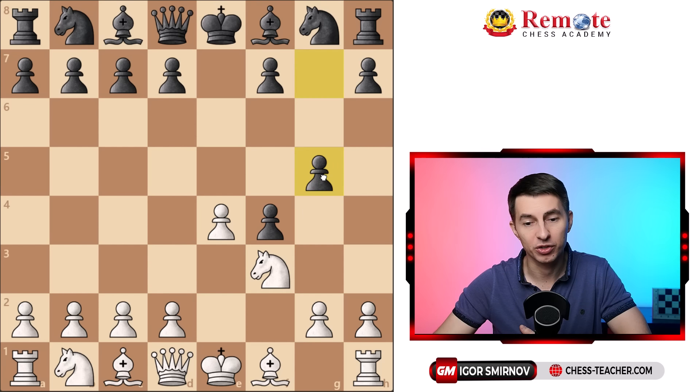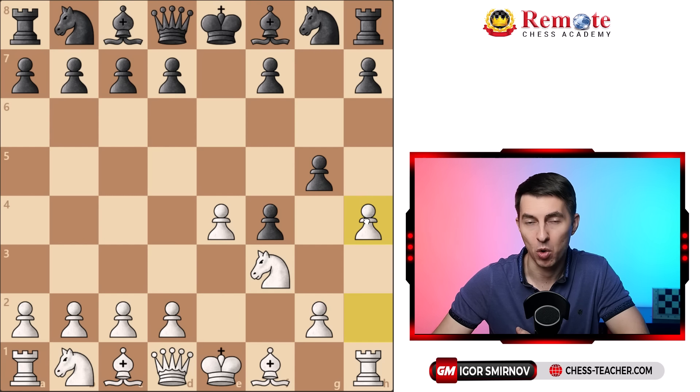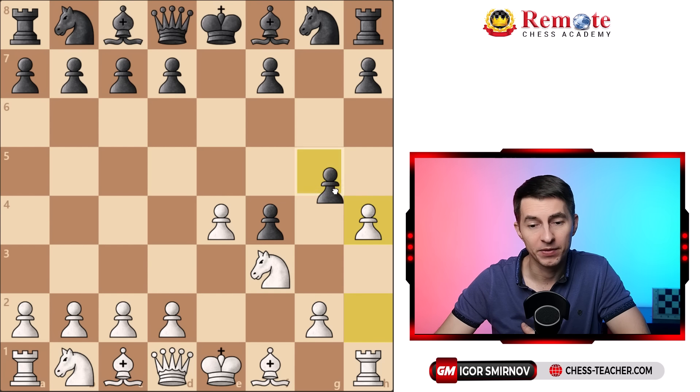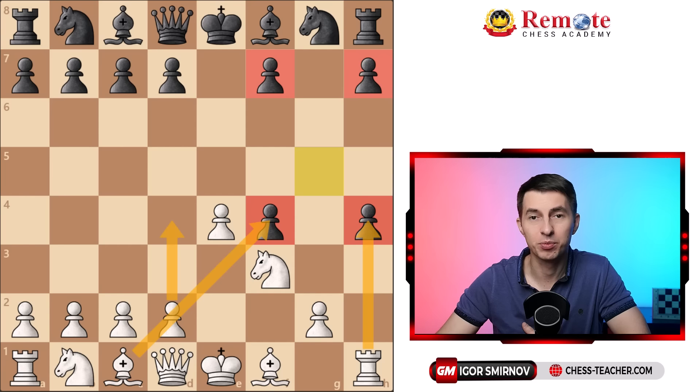It makes sense for black to play g5, which over-protects the pawn on f4 so white can't easily get it back, and black may even wish to push the pawn forward, drive away the knight, and deliver queen h4. But when you play pawn h4, it often confuses opponents who don't know much theory, because the King's Gambit isn't a mainstream opening. If black takes on h4, all those pawns become extremely weak and you pick them up one by one.